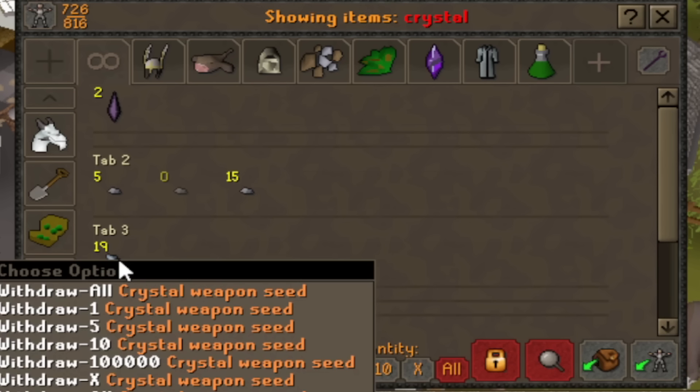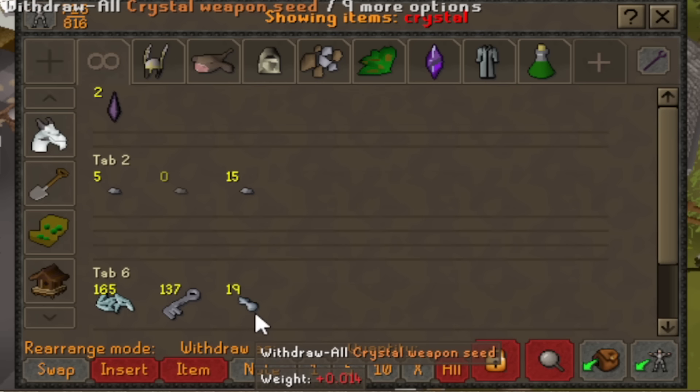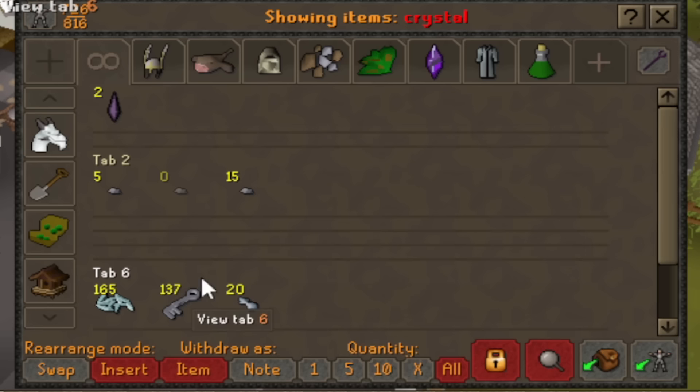Let me check my bank. I have quite a few of these actually — 19, now 20 crystal weapon seeds. These should actually be able to be broken down into more crystal shards. That's good to know. Thank you pre-nerf, but also post-some-nerf Zalcano.